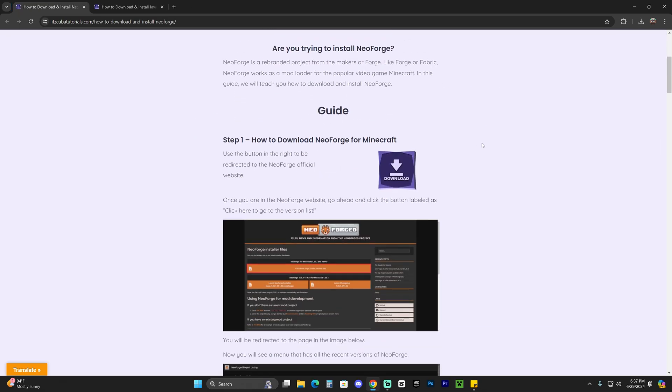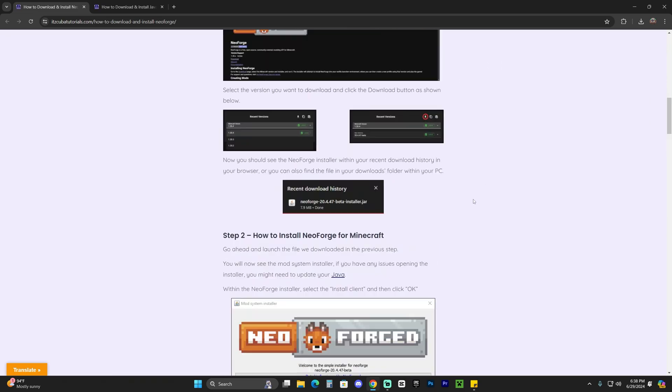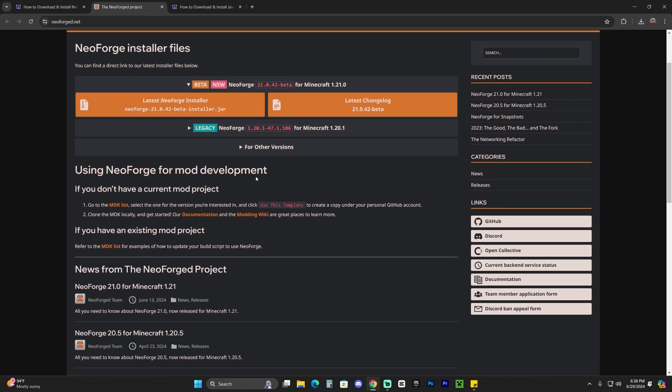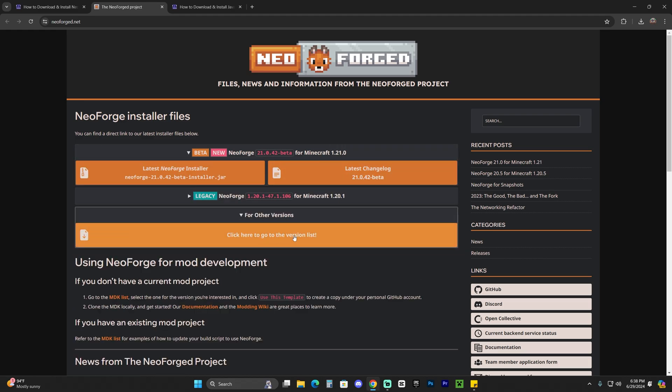Click on the third link in the description, which is a written guide on how to download and install NeoForge. If you want to follow along the video, just scroll down to step one and click download — that redirects you to the page where you can go through the version list or just download 1.21, which is the most recent one right now. If you're watching this in the future, you might have to look for 1.21 specifically in the version list.